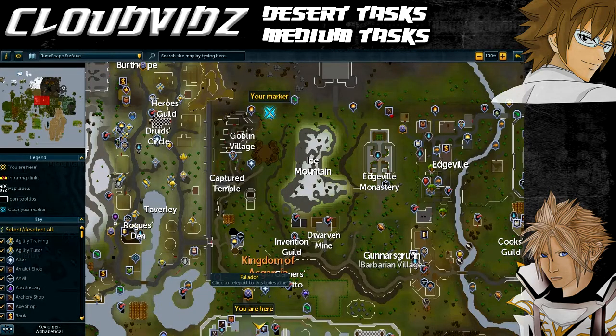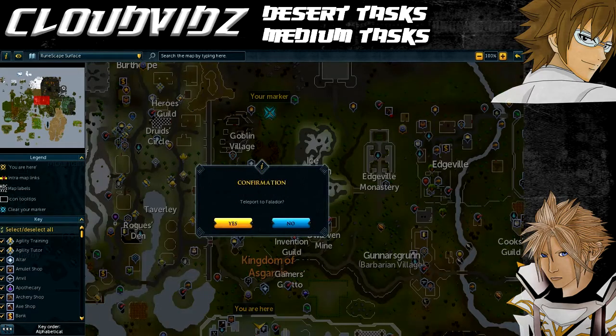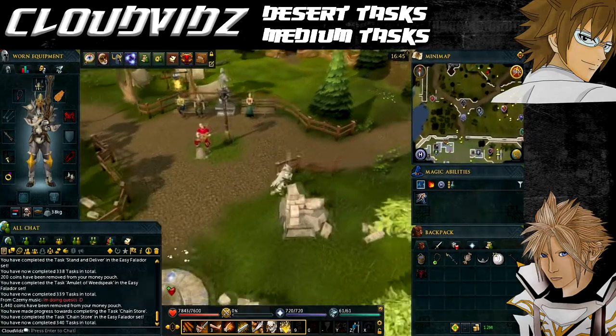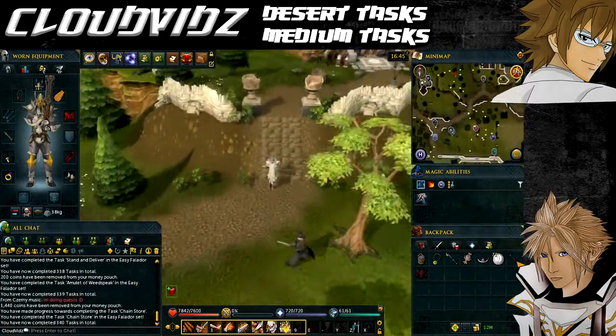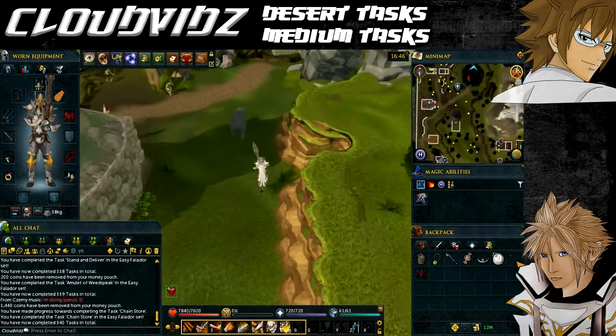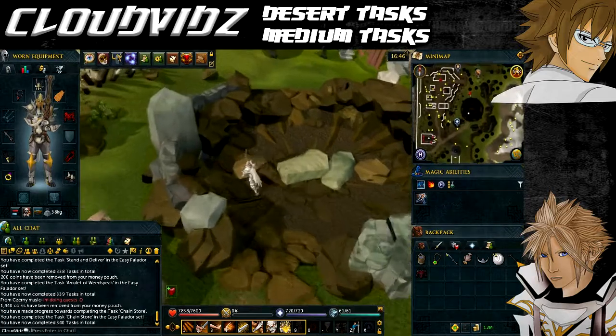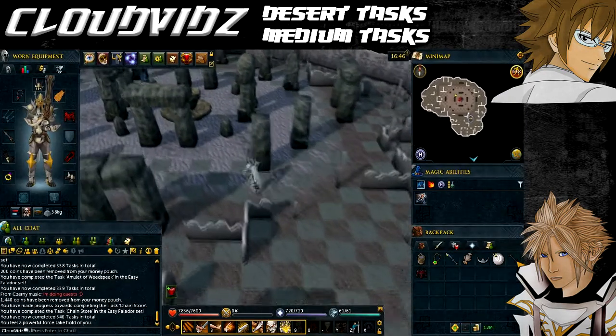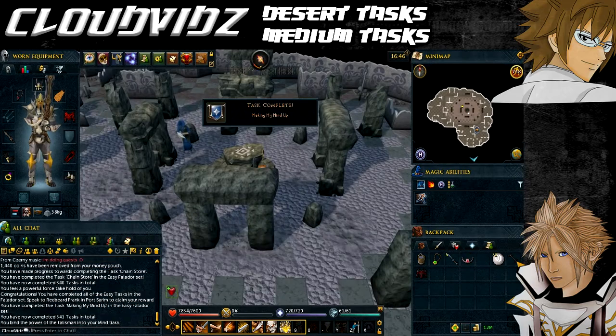The next task is called Making My Mind Up, and that is to make a mind tiara. We need to head to the mind altar, which is located next to Goblin Village in the middle of the dwarven mountain area. With the talisman in your inventory you'll be able to gain access. Alternatively, if you have a wicked hood with a mind talisman imbued into it, you can teleport directly to the runecrafting altar. Either way, once at the mind altar, use your blank tiara on the altar with the mind talisman in your inventory, and it will combine the two to make the mind tiara and complete the task.